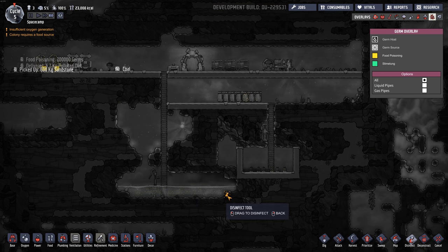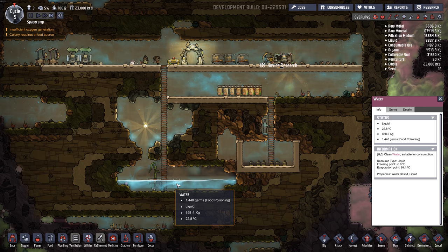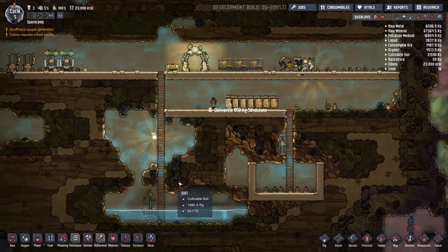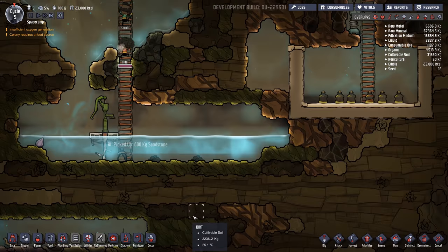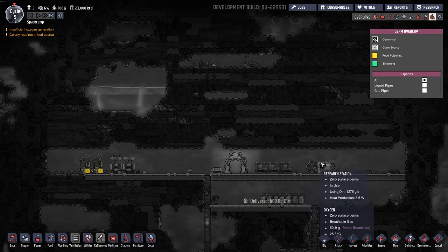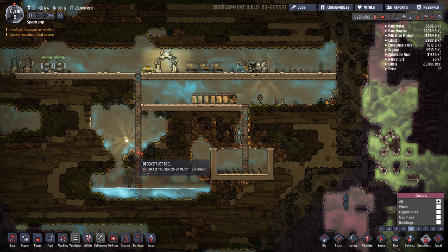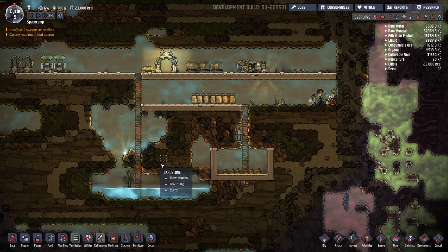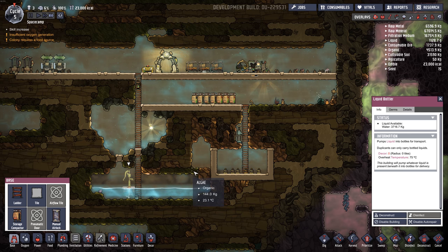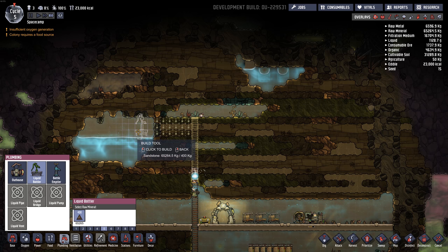Can we disinfect water? I think we have to boil it. So maybe we should seal this area off until we can boil it, then tap into this nice clean water here. These are all dirty because they're in here — let's just seal this area off. Now we can get into this nice clean water and hopefully won't ruin it.